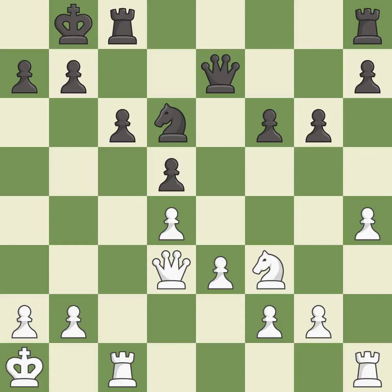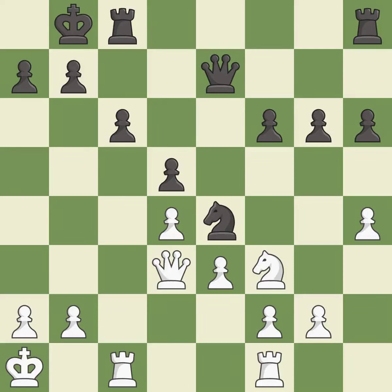This threatens to fork pieces — it is best. It is an inaccuracy. This defends a pawn that was under attack and had no defenders. This prevents the opponent from being able to fork pieces. This offers an equal trade of pieces — it is excellent. This maintains the balance in material with a good trade.